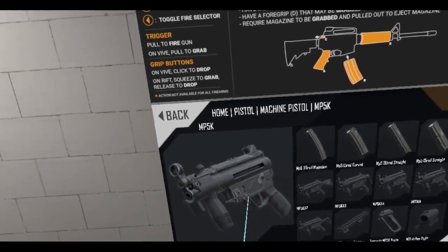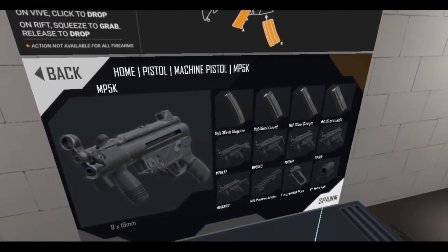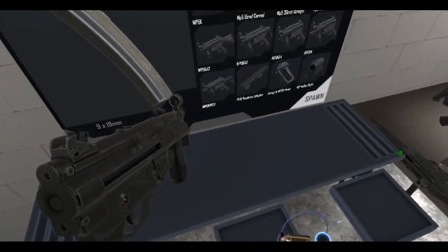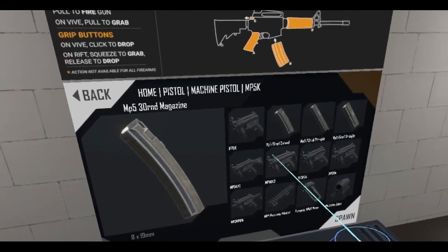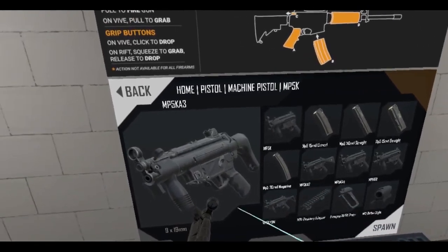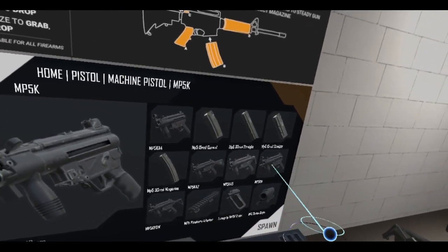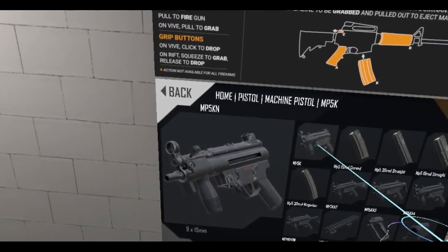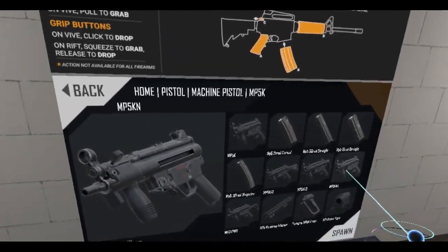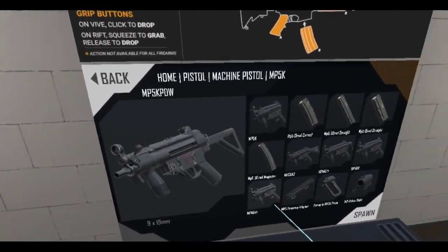This is the MP5K — the machine pistol. You've got different variants: the thick stock, a retractable stock, no stock, and one with a flash hider on the front. What's cool about the new update is now you can actually attach things to the MP5. And you can put stocks on this — let's go with a Mauser stock. It looks ridiculous but that'll do. This is SEF, so this is semi-auto, and this is full auto.